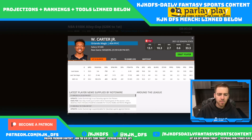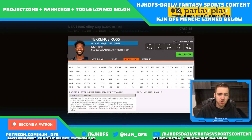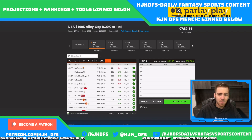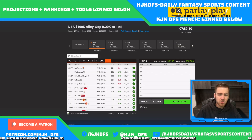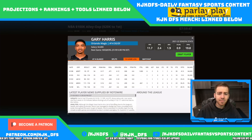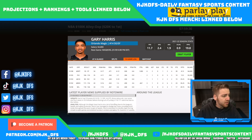With Wendell Carter Jr. likely out, that is a bump up for Terrence Ross, Mo Bamba, and Gary Harris. Mo Bamba is going to have a lot more rebounding upside with no Wendell Carter Jr. Gary Harris had a really good game last night putting up 41 DraftKings points. Terrence Ross, Gary Harris, and Mo Bamba are all grading out as pretty great plays on the first look.